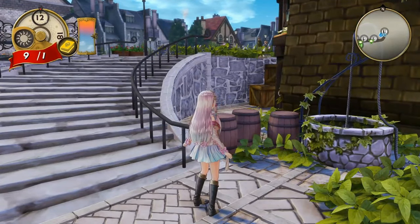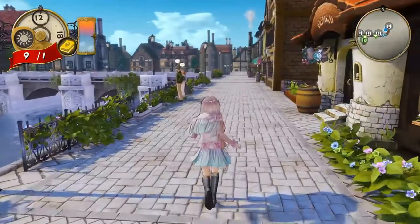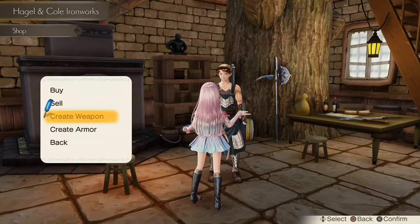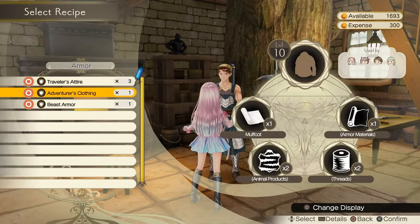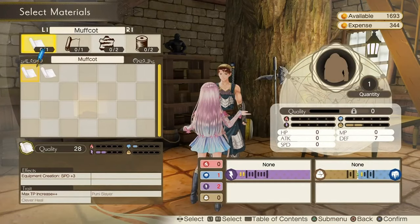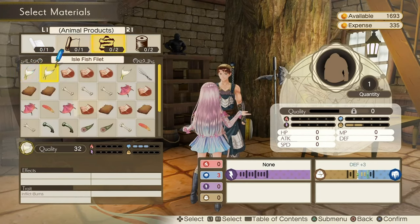I find this pretty useful in the early game. If you want to make armor like I am, you have to go to the smithy to do it, because Lulua cannot craft armor — but this guy can. By talking to him and clicking create armor, he will show you a list of all the recipes. I am going to make adventurer's clothing — it must be the best one we have so far. The materials needed are a mafkot, armor materials which can also be a mafkot, animal products, and threads, which you will probably have lots of from your gathering.